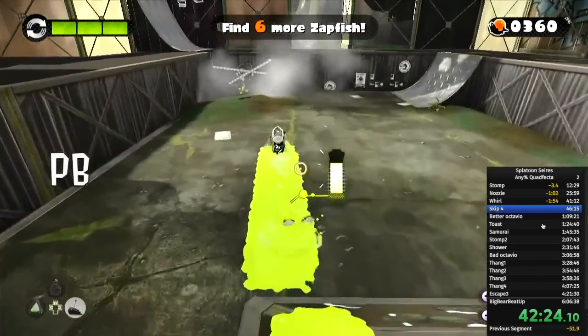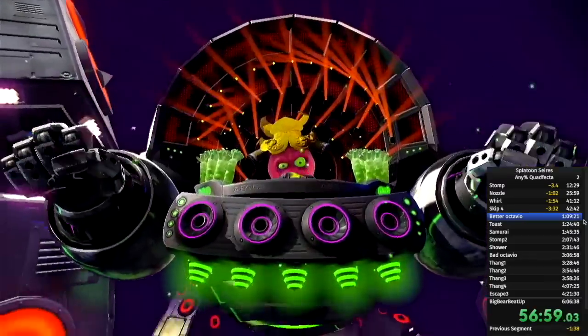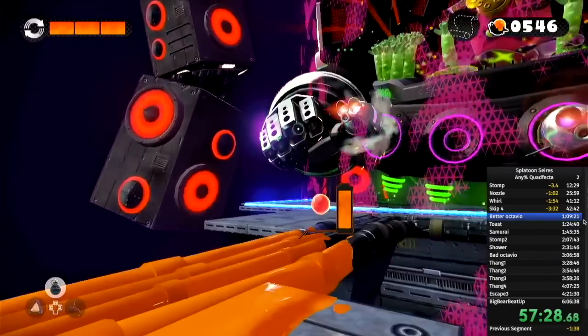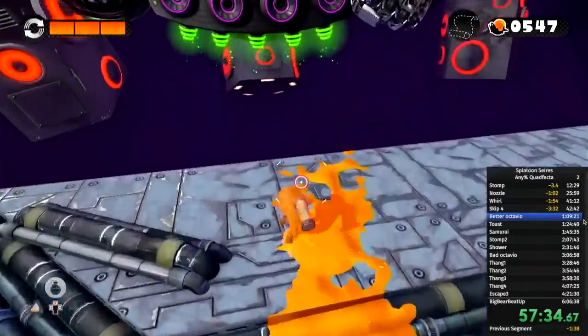And if you're wondering what PB stands for, it's peanut butter. We zoom through the rest of World 5, and now we fight the final boss of Splatoon 1, DJ Octavio. For this you're gonna need to be really good at rapid fire glitching — you'll need to do it on every single punch. But I forgot about that.